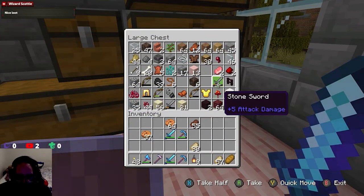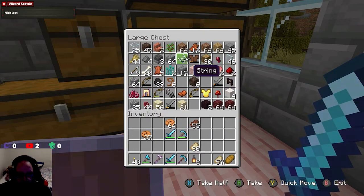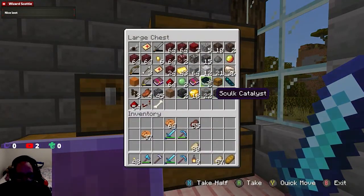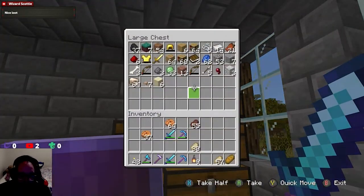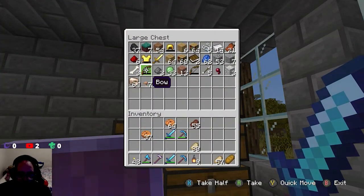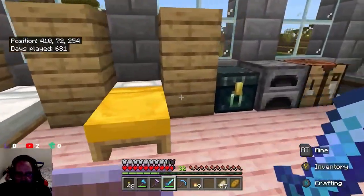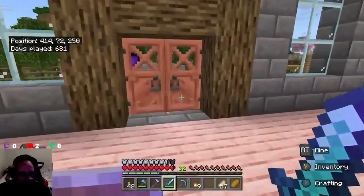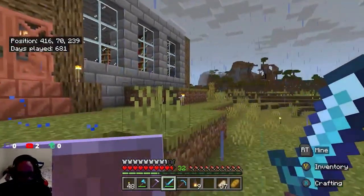I'm looking for a door. I know I have a door somewhere — where did I put it? Worst case scenario, just make another one, I don't really care. I guess I don't have a door. Maybe it's in my other chest in the other house. Oh yeah, you see my little house? It's not too bad, not complete yet.